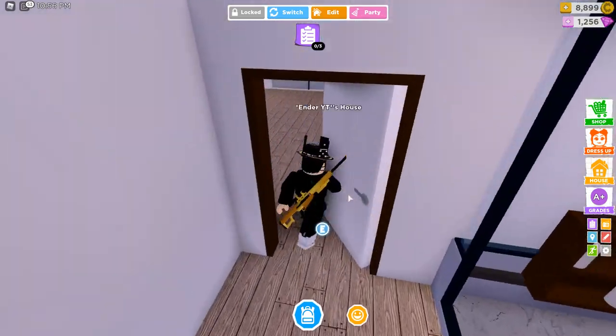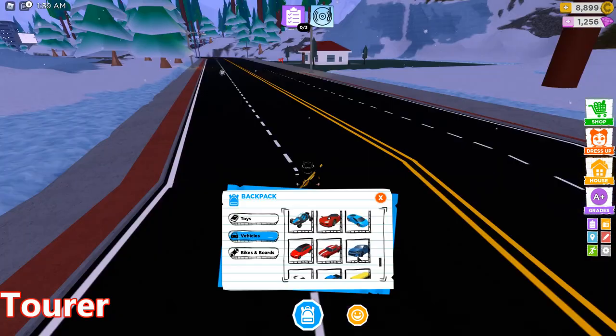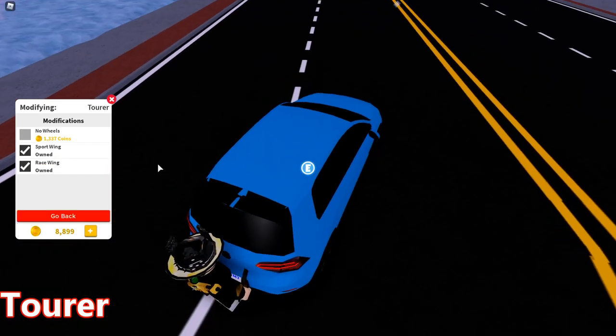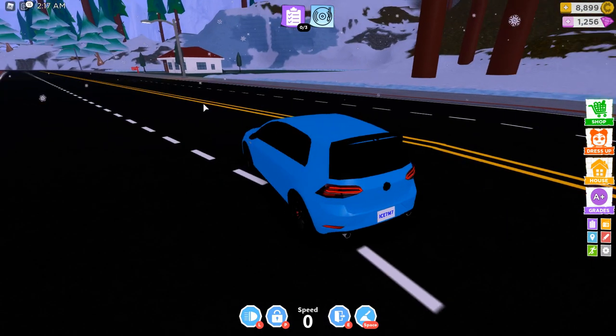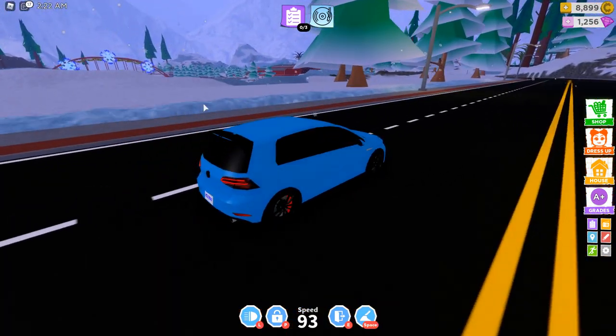So the small modern house, no one uses it anymore, but back then people used it. Now we will go over vehicles that nobody uses. The first one is the Tourer and this one isn't really used. I don't see people with it. This vehicle has few modifications and it's also pretty slow. Usually people go for the Furry as their first car after having the Sedan.